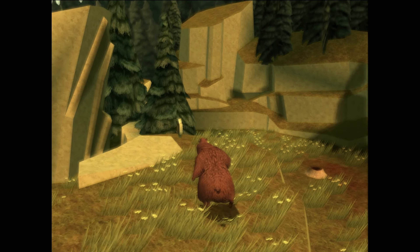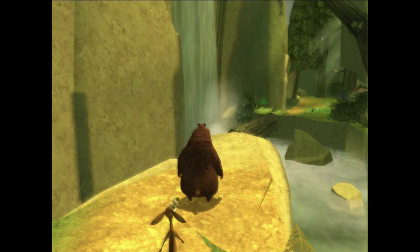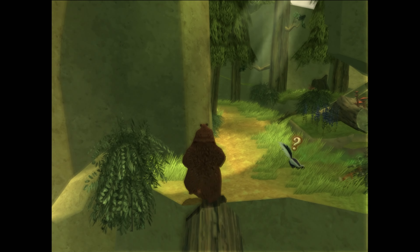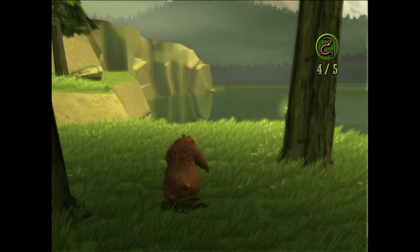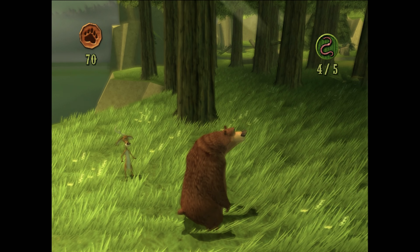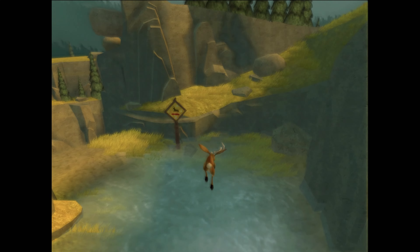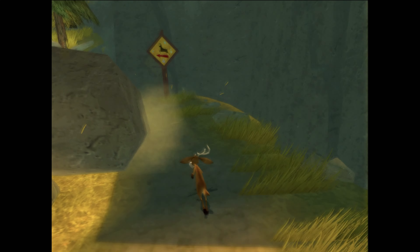Boog's levels are generally more open 3D levels where you need to explore to find items or food to give to other animals. Basically all the animals hate you so you've got to do stuff to win them over. You can use Elliot to help, usually by throwing him at things to knock stuff down or onto ledges where you can grab an item. Once you've made an animal like you, you can use any of that creature type in future levels to help you out. So if you make friends with skunks you can use their stink to scare off hunters, squirrels will throw nuts and so on. I actually really like this mechanic. If you're playing as Elliot, your levels are pretty much always speed-based with you running around completing various races and time trials. These are fine and a nice change of pace.